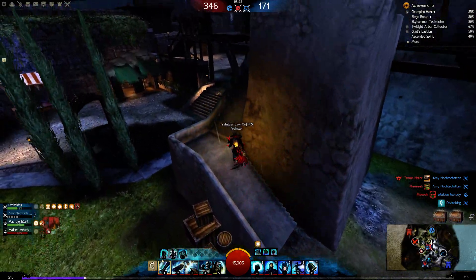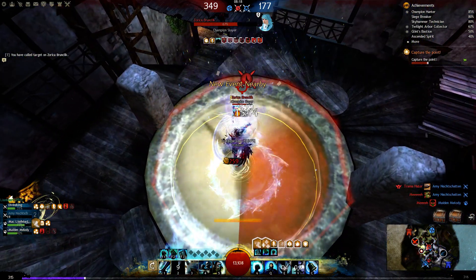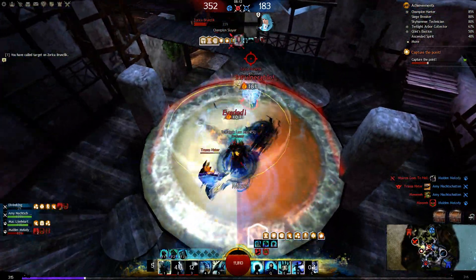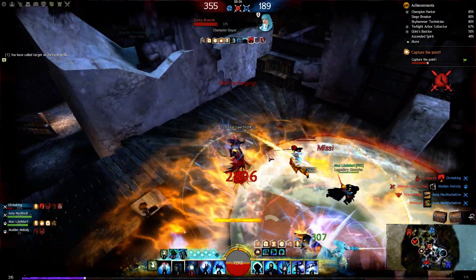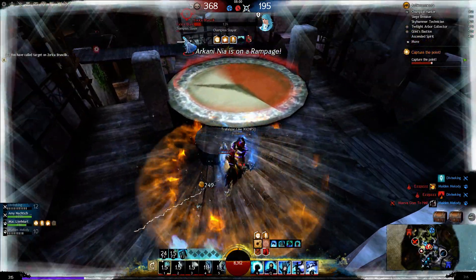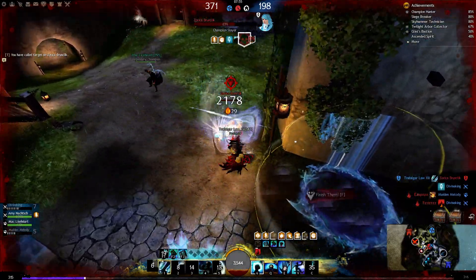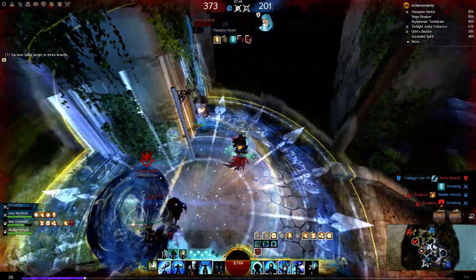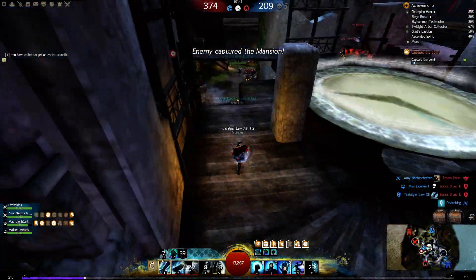I'm not playing ranked arena because it is just the same — people have no idea of the game. Here we go, quickness attacks, give myself aegis. Quickness attacks, auto attack this guy, dodge. Do some burning. Quickness attack there — he's dead and I can focus on the next guy.